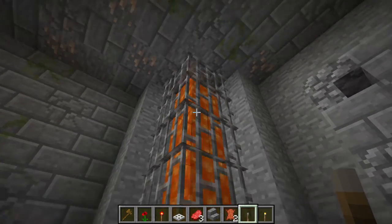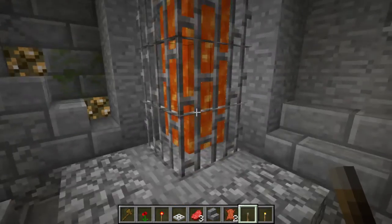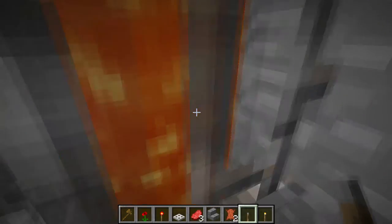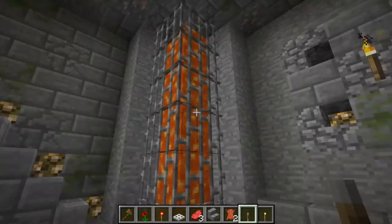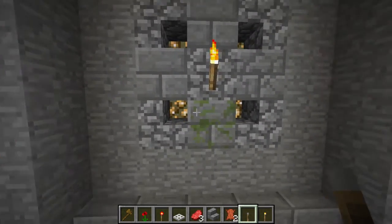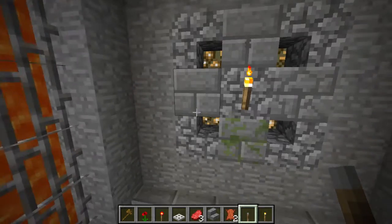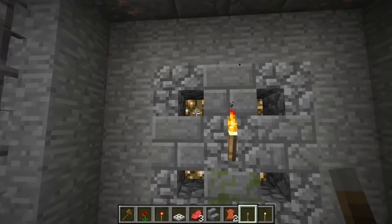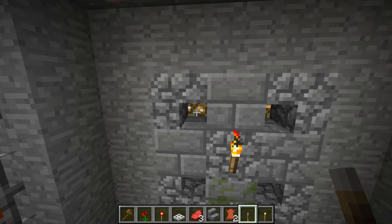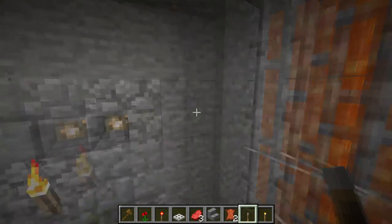Lava might be dangerous — it might burn, it might kill — but if you place iron bars around it, you won't be able to get into it and all of the light still comes through. Torches: don't be afraid of them. If you want to place a torch and make it look good, just put some decoration around it. Instead of putting glowstone behind it, you could put a cheaper block like colored wool, or maybe stained clay if you happen to be in a mesa.